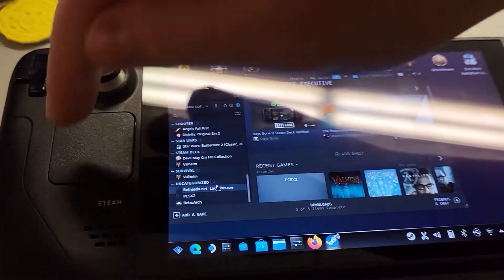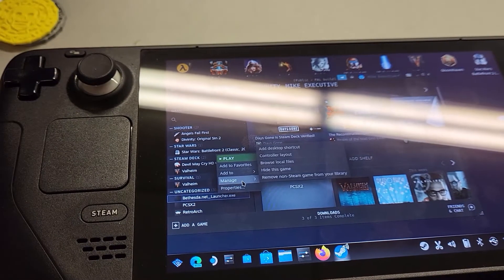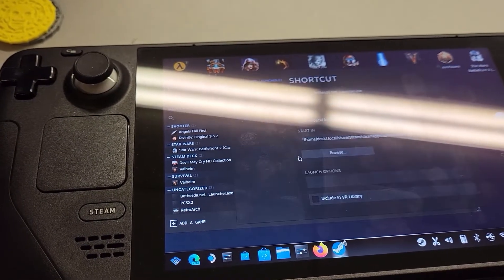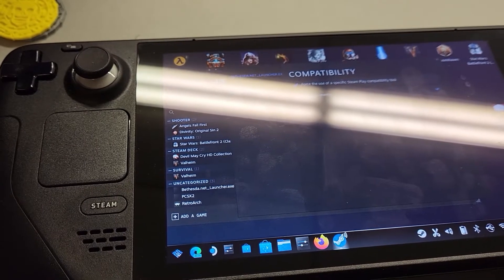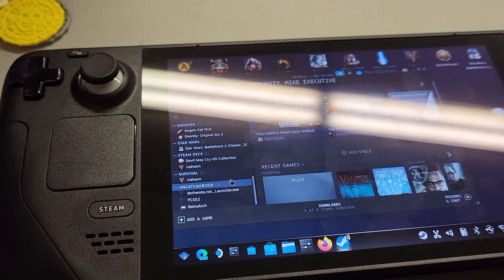Go down here and make sure — Properties, Compatibility — make sure Proton is on. And now let's test it.